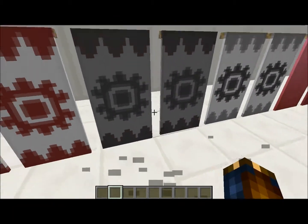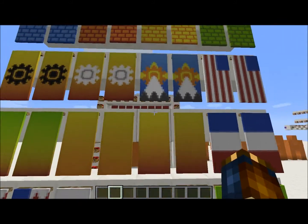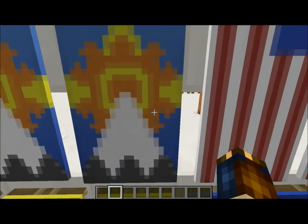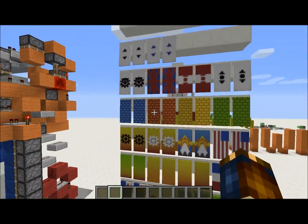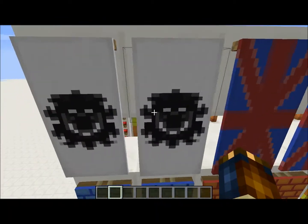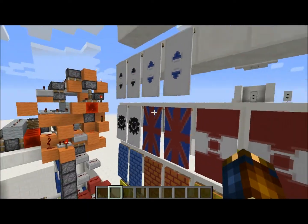This one looks cool, it's like an industrial gear. This one is the colour of a mango. There's a US flag. This is a really cool sun on a mountain image. Blue bricks, Union Jack, some weird smiley face thing. And the button.